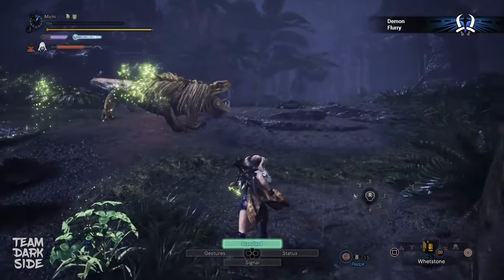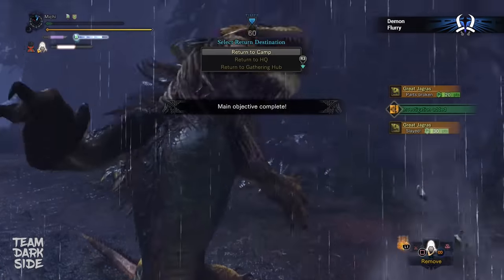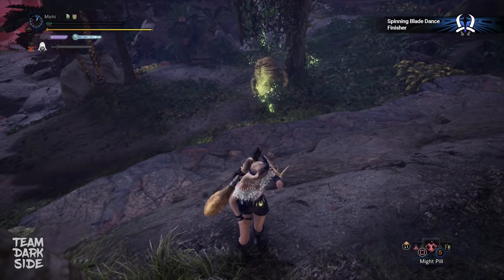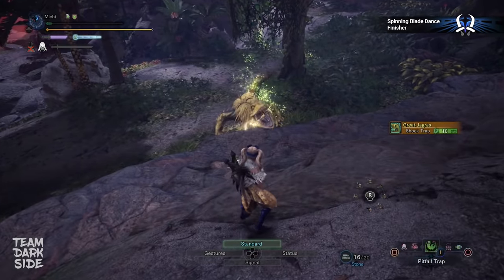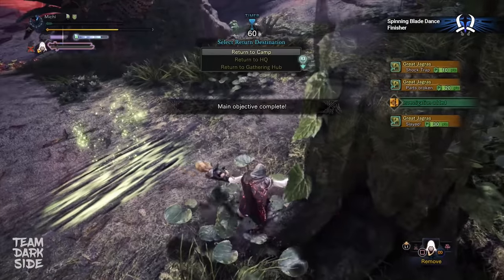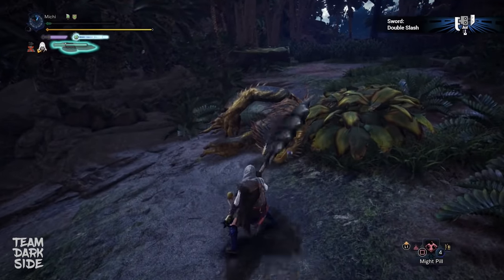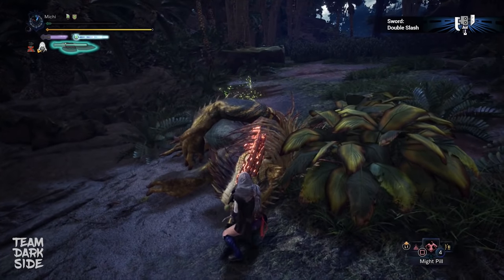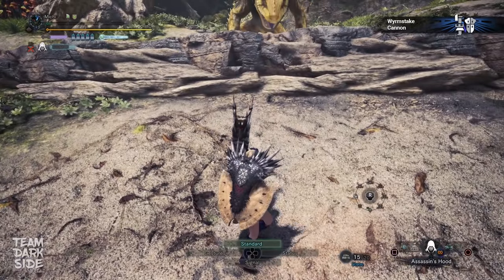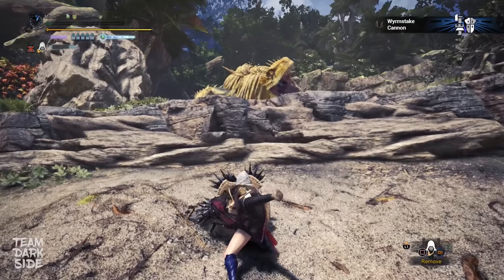This is the demon flurry — the little brother of the demon dance combo. This is the spinning blade dance finisher — this Beyblade attack is especially powerful on large monsters like Xeno'jiiva or Kulve. This is the sword double slash — charging the sword adds too little explosion to the attack. This is the Wyvern stake cannon — its shelling type and shelling level will increase the damage of the hits themselves, and artillery boosts the small explosion at the end.